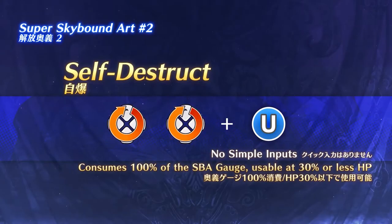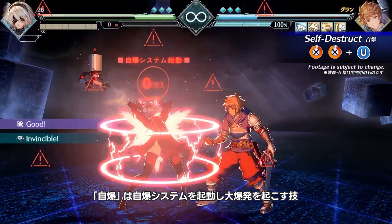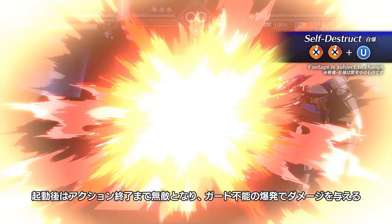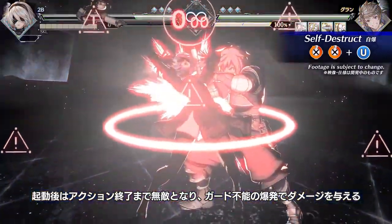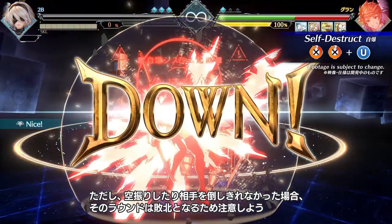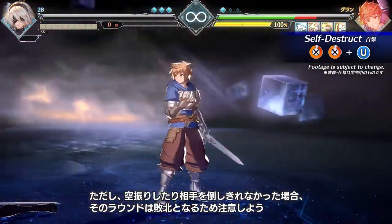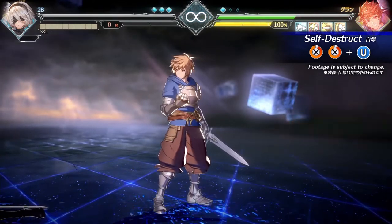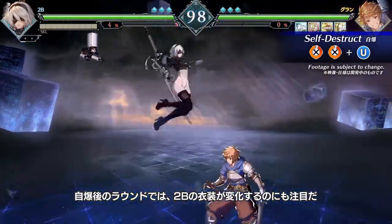Self Destruct: in an emergency, you may also initialize the Self Destruct sequence. Once active, you will be invincible until the Self Destruct has finished, creating an unblockable explosion. Caution advised! If you whiff or fail to exterminate your target, you will lose the round. After Self Destructing, your appearance will remain changed for all future rounds. Operate in style!